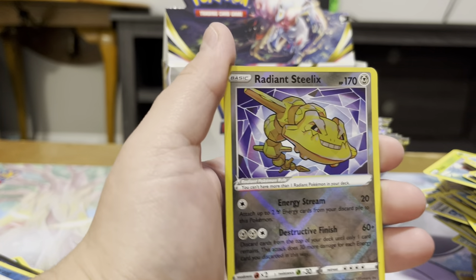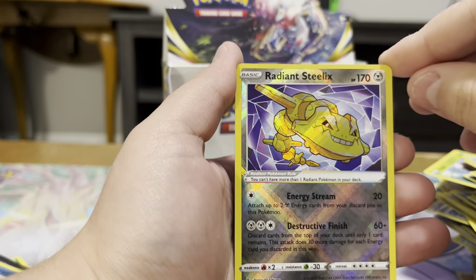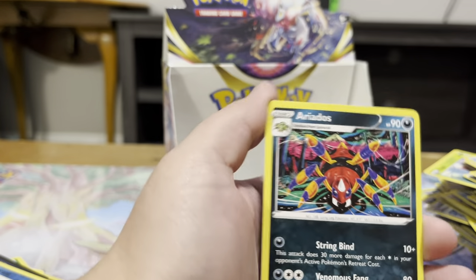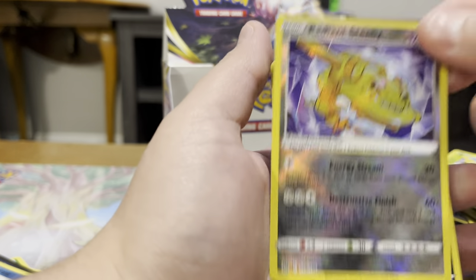Speaking of — there we go — we got the Golden Boy. That is so cool — he's just a golden Rocky boy. Aerodactyl with that artwork is super cool, too. This set has some really cool stuff, even if it's not the highly sought-after stuff.